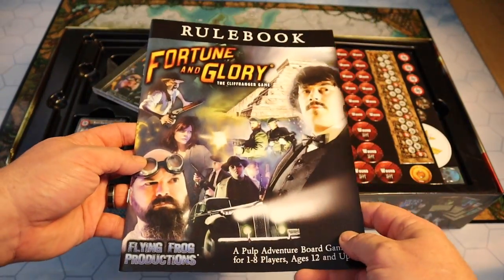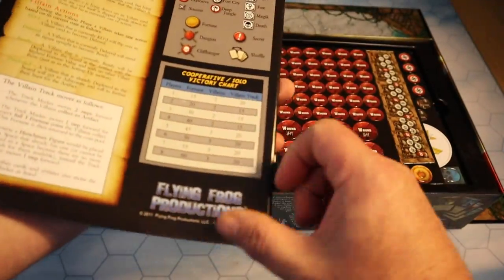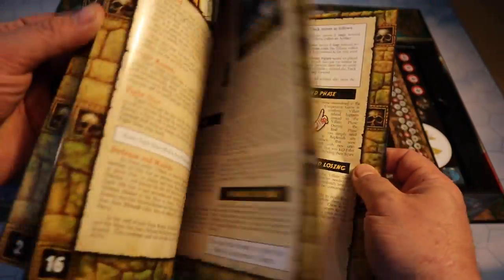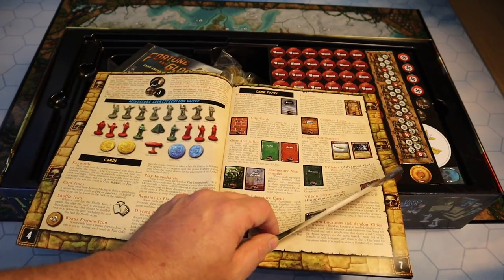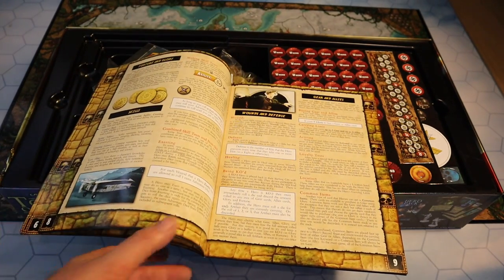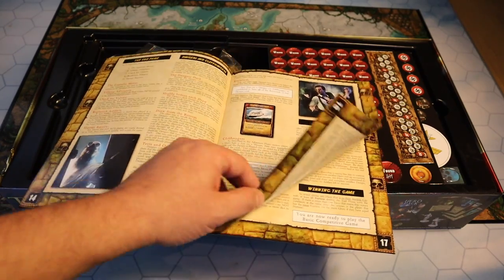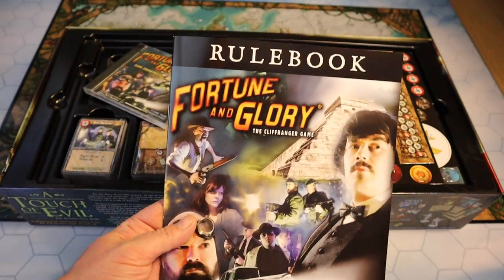Here we've got the rulebook: A Pulp Adventure Board Game for one to eight players, age 12 and up. It's 32 pages, and towards the back there are FAQs, hero profiles, optional rules, a team game, and more. It looks like a fairly involved rule set. I thoroughly enjoy reading rulebooks, so this is my evening's reading sorted — I'll set the game up, read through it, and play as I'm learning, because that's the best way to actually learn a game: do it and make the mistakes.